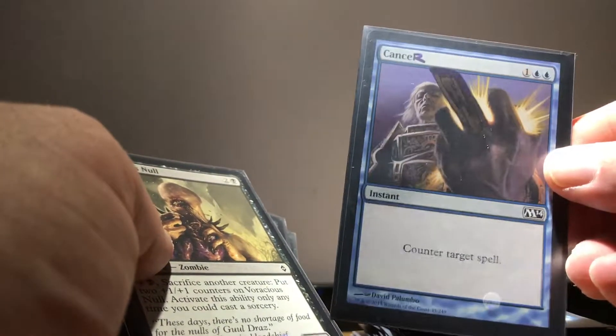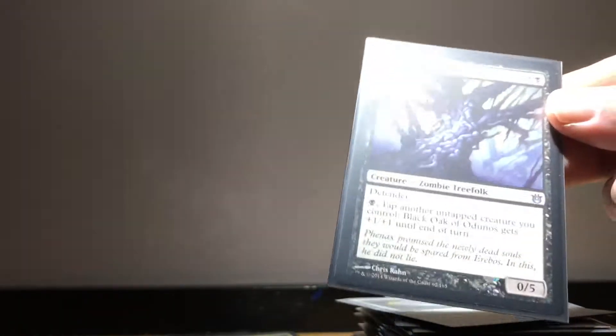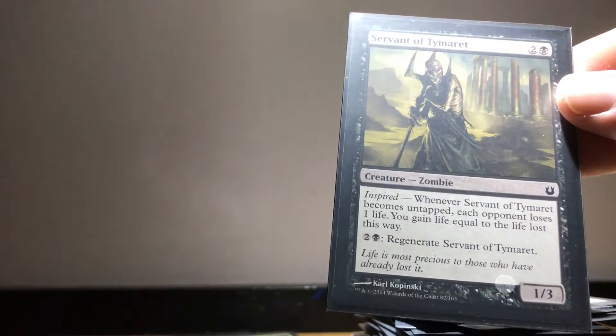Cancel is one of my favorite spells and I put it in most blue Commander decks I build. Voracious Null is quite a versatile card that can go the distance in long games. Mirage Mirror is a good one. There's a zombie that taps another untapped creature you control and it gets +1/+1 until end of turn. Phyrexian Etchings is like a budget version of Phyrexian Arena but it generally works out. Eternal of Harsh Truths lets us draw some cards. Grave Purge puts any number of creatures from the graveyard to the top of the library and draws a card - love that spell. Hierophant's Chalice for some ramp. Servant of Tymaret is awesome in multiplayer games and can regenerate.